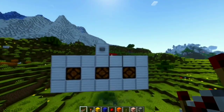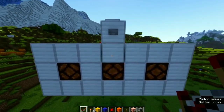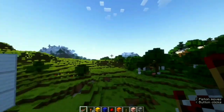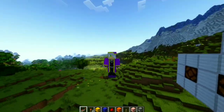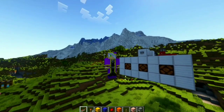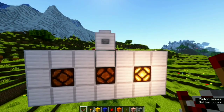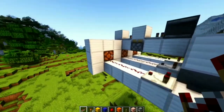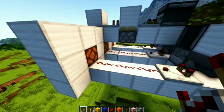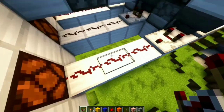One thing I noticed: the lamps don't stay lit long enough. They only blink for a little bit, and when making a slot machine we want people to be able to actually look at what they got. So we need to design some kind of delay that extends how long the lamps stay on, long enough for people to see the result.